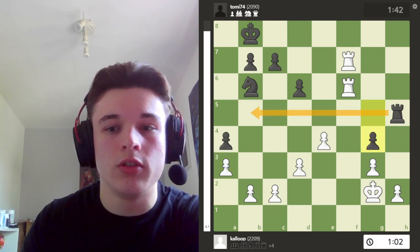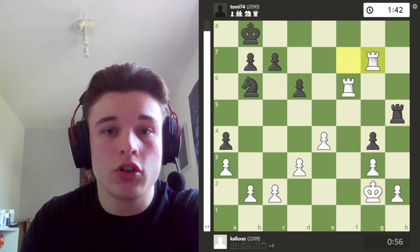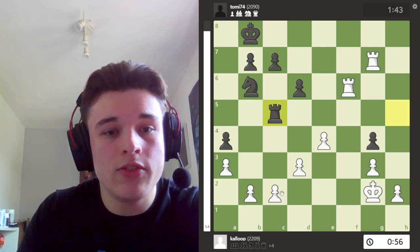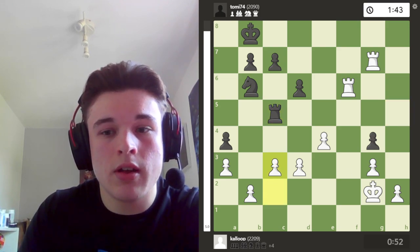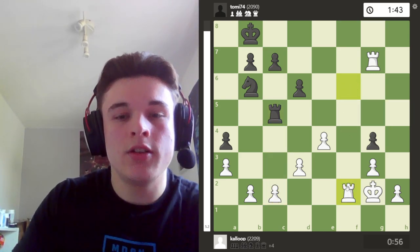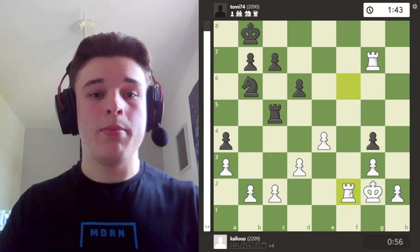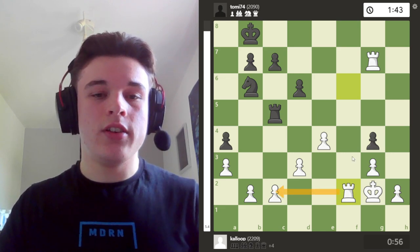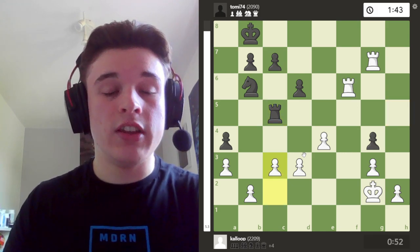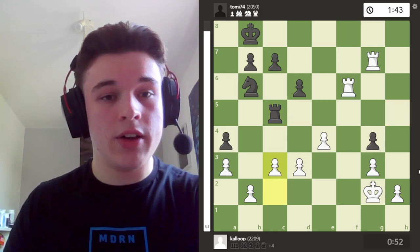G4 is played to open the rook up. I just go rook g7, attacking the pawn, and he can't defend it. So he goes rook c5, attacking my pawn. I play c3, which is a lot better than rook to f2 in my opinion, because there the rook's passive and this pawn is still a weakness. Whereas if I go c3, the pawn is very well defended.